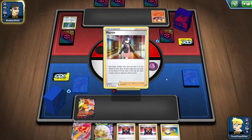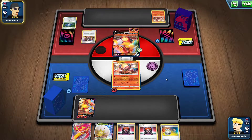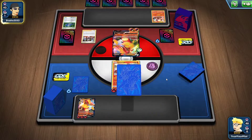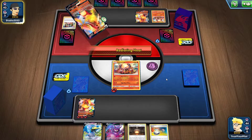Wait — what? That's weird, because the build of Centiskorch I'm playing has two Boss's Orders and four Welder, and that's it. No Marnie, no Research. And this is actually good.